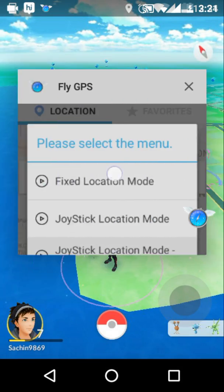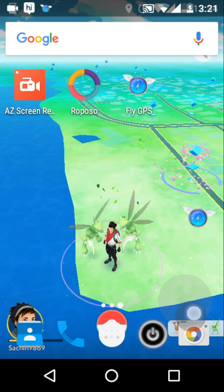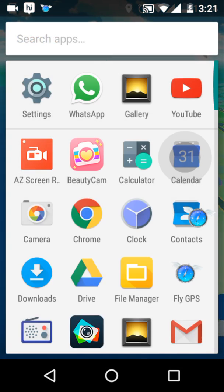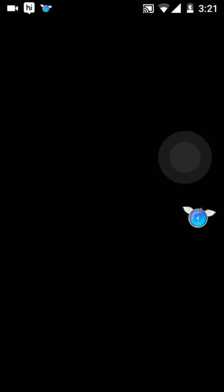Do not close the app, because if you close it, your joystick — which is located on screen — will disappear. So now go to the Pokemon Go app and let's get it started.